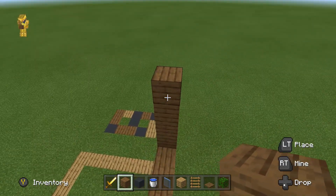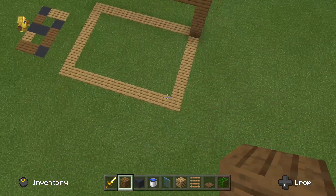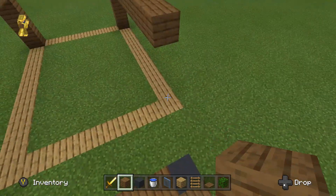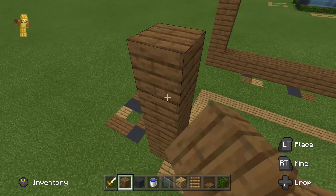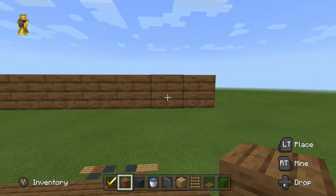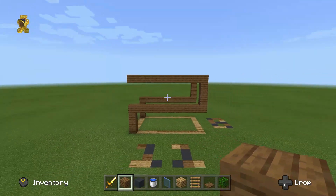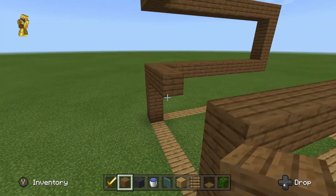Then take this over to the corner and do the same thing — one, two, three, four — go all the way over to the corner, then one, two, three, four, five, come all the way over and attach this side to it. This is what you've got.